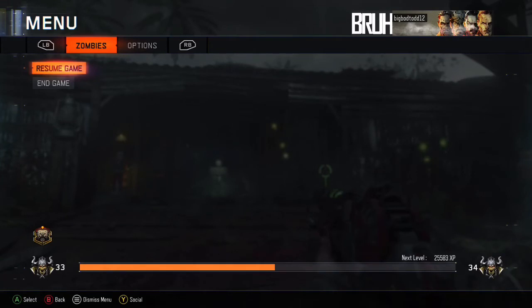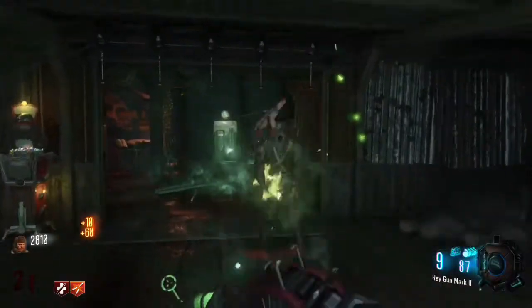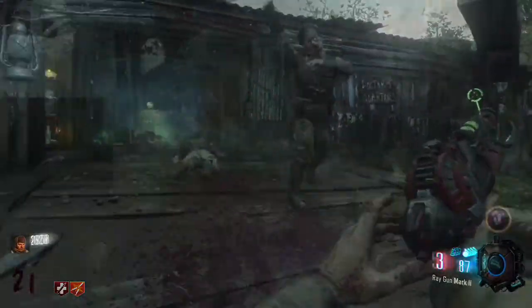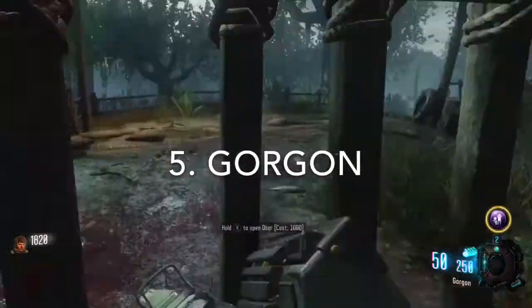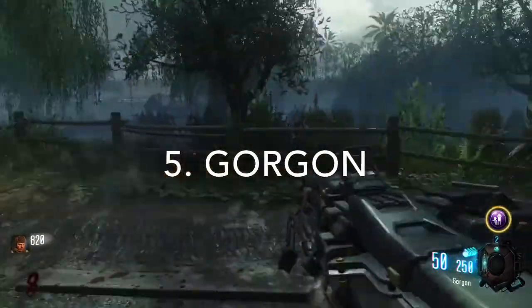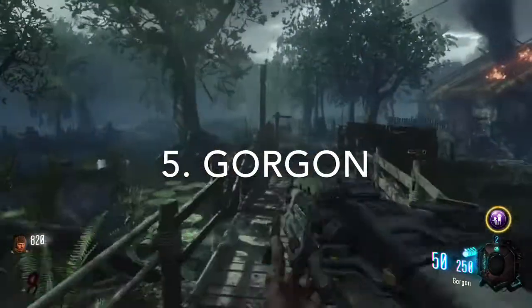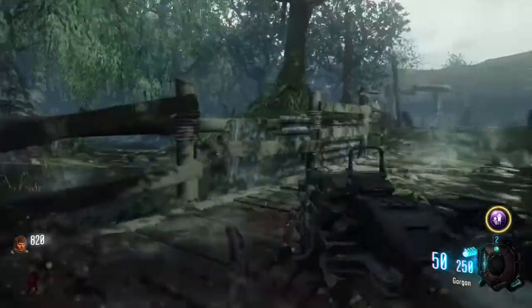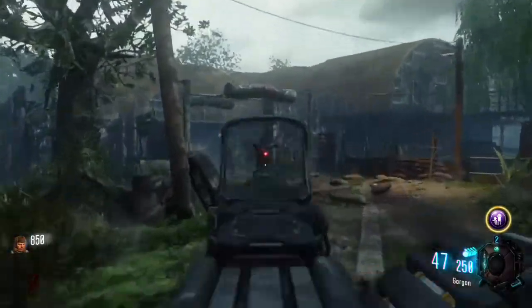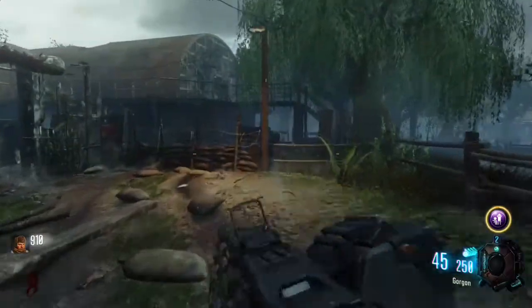Without further ado, let's get into this list. Coming in at number 5, we have the Gorgon. The Gorgon is an LMG. It has, I think, 50 rounds per magazine — a lot of bullets. Unfortunately, it shoots slowly, especially for an LMG.